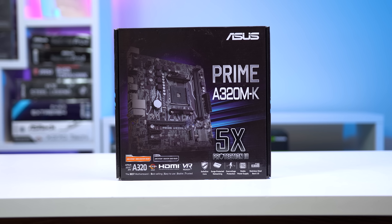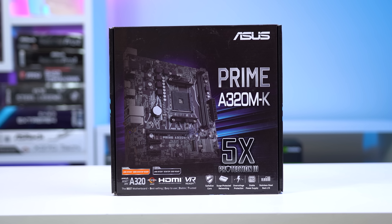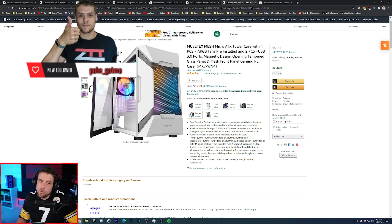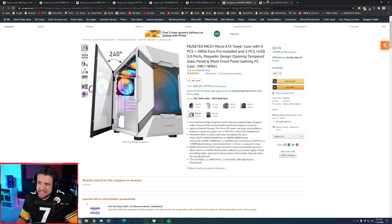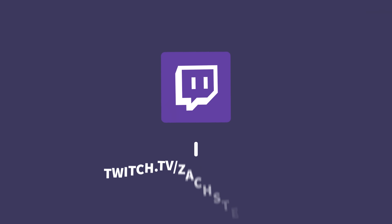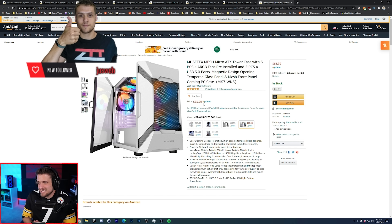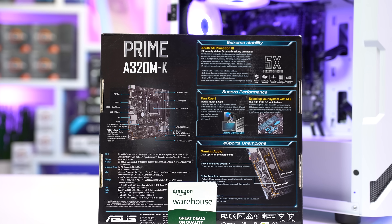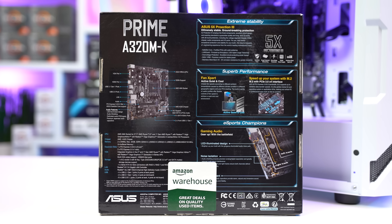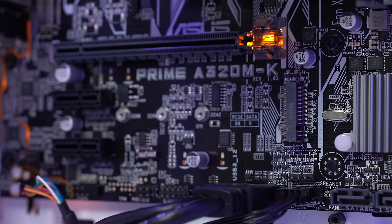The motherboard is the Asus Prime A320M-K — simply the cheapest AM4 motherboard we could find on Amazon. All of these parts were chosen by my Twitch chat; I stream at twitch.tv/ZachsTechTurf every Tuesday and Thursday where we put together PC part picker lists. This board rocks a micro ATX form factor, zero overclocking support as you'd expect, but it does have an M.2 port which you can use for a better SSD upgrade later.